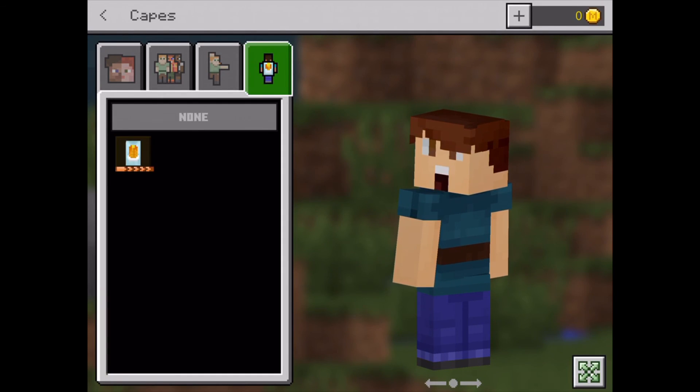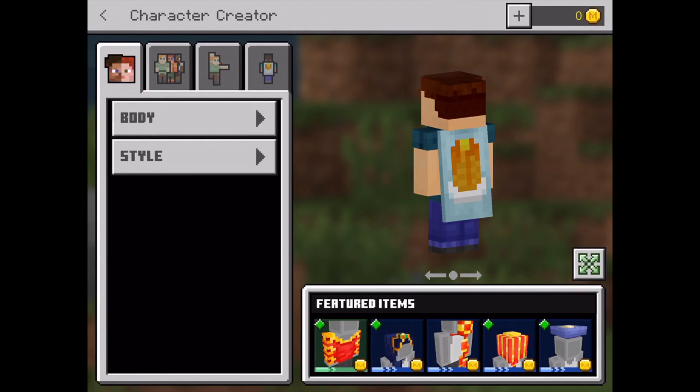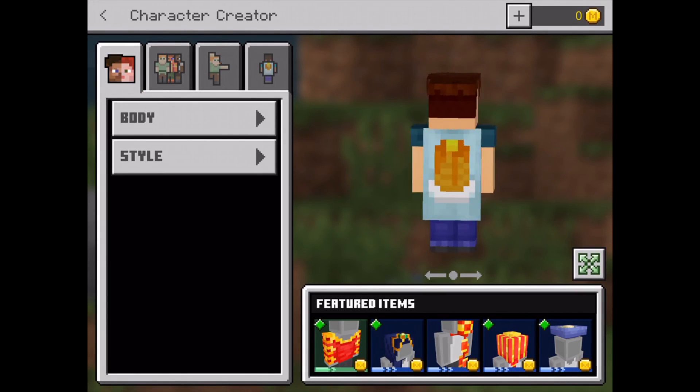You can also add capes, like this blue one. This is my character.